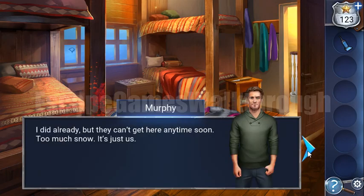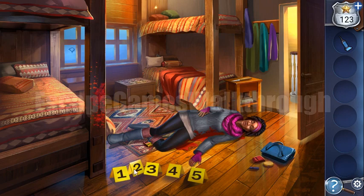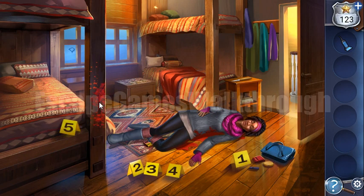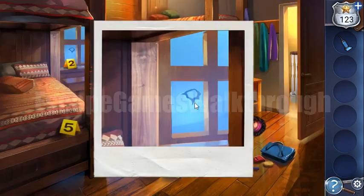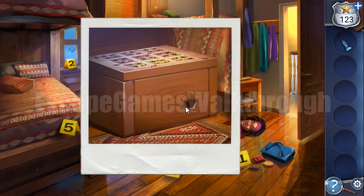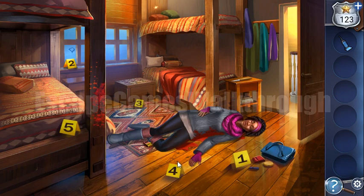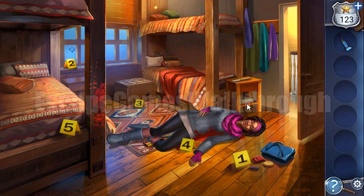We've opened it and there's a murdered woman. We need to mark evidence. The first evidence is a bag, then a bloody mug, then a bullet hole in the window, then the bullet hole in the chest - though it didn't go through the chest, so the bullet may still be inside. The fourth evidence is blood on the body.